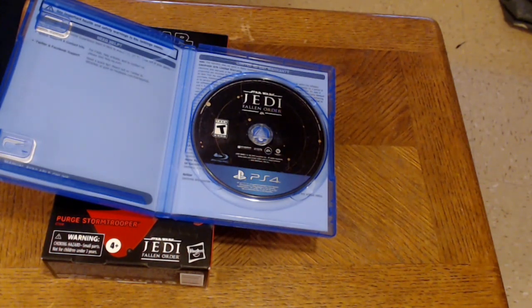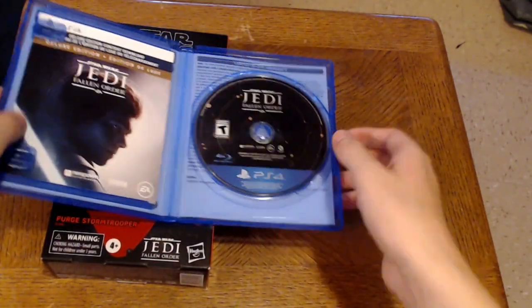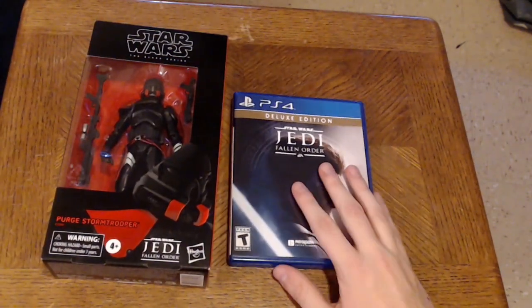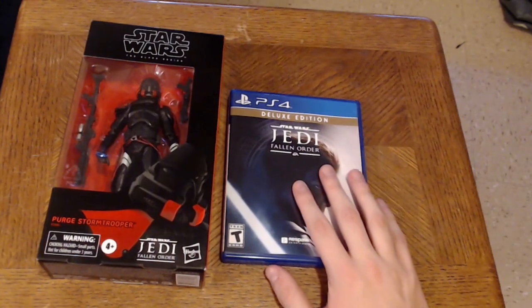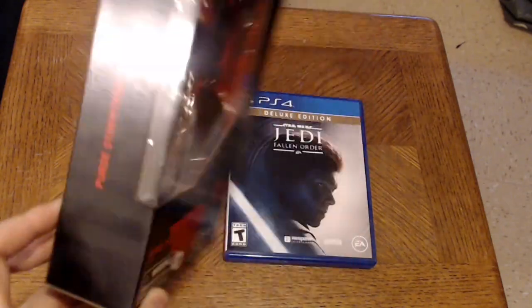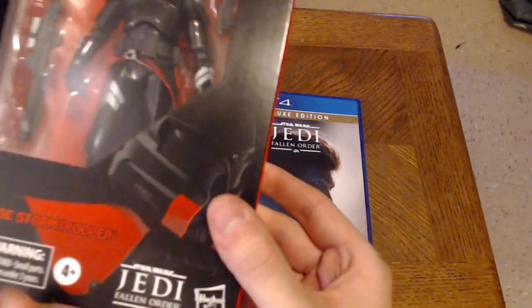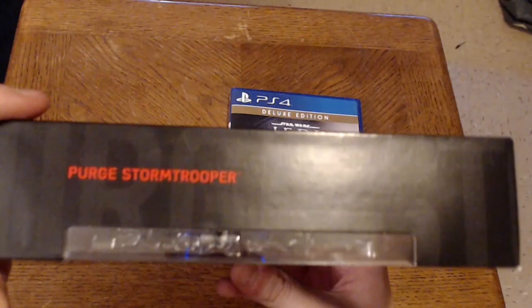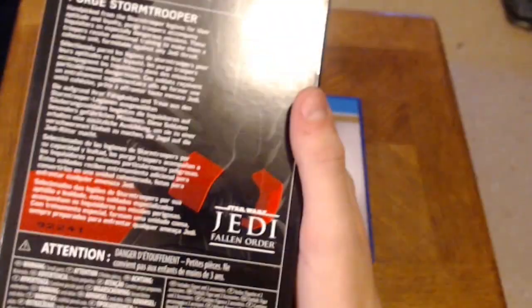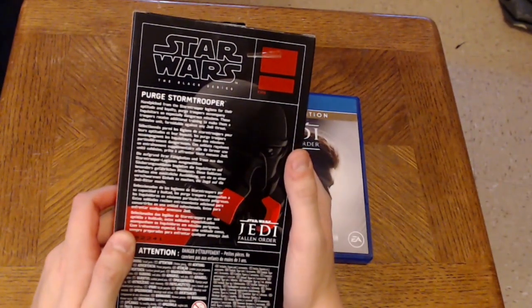It was there the whole time — it was on the back! The reason I wanted to do an unboxing for Fallen Order is that I knew it would be too quick with just the game, so when I got this as well I thought let's unbox both. Right up here it says Star Wars The Black Series — we have the Purge Stormtrooper, item number E7206. Not quite sure what that means. And there's the logo for Jedi Fallen Order — Hasbro of course. The side shows that it's a Purge Stormtrooper.